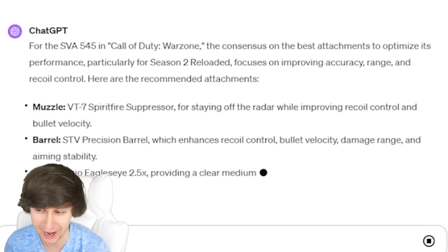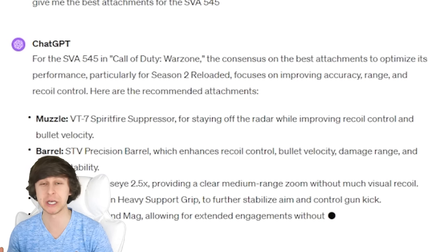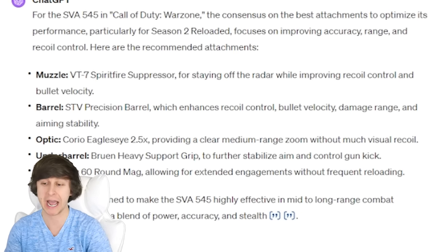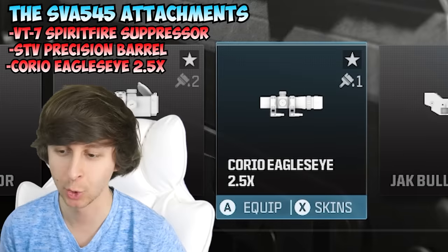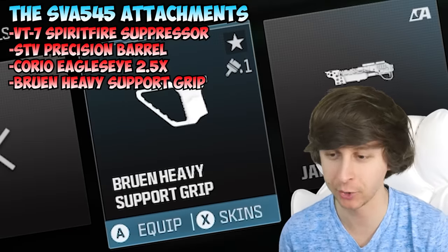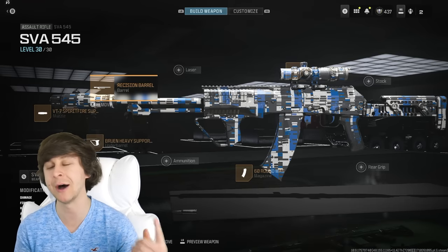For the SVA 545 in Warzone, ChatGPT is speaking for the consensus now — it's no longer just giving me a recommendation, it's saying everybody uses this. It says to use the VT7 Spitfire Suppressor, the STV Precision Barrel, the Cordite Eagle Eye 2.5x Scope, Under Barrel Bruen Heavy Support Grip, and 60 Round Magazine. That is actually a solid build. So we got the primary, now we need to make the secondary.